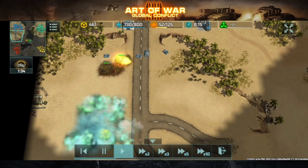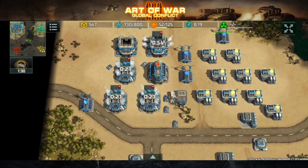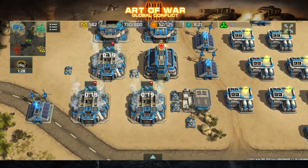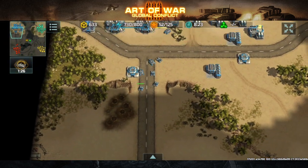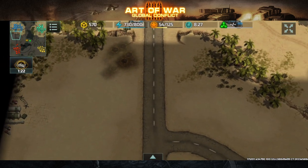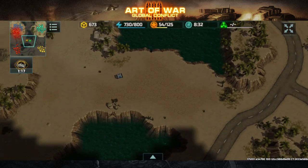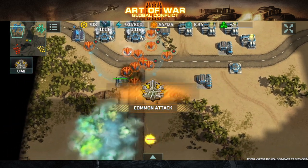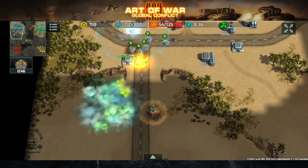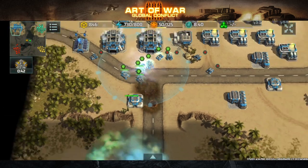More Zeus are on the way, but this guy already has a chameleon and I don't have my shield yet. I'm going to have to retreat, but I have to sacrifice the high ground — which puts me at a disadvantage. A super container is appearing in the middle and I'm not able to get it. I'm going to retreat; I only have four Zeus at the moment.